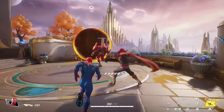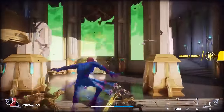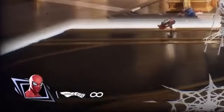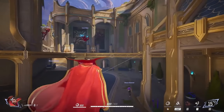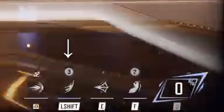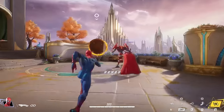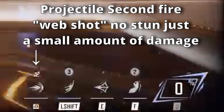Spider-Man is a DPS hero with 300 health and his primary attack is melee, so he has unlimited ammo. His shift ability lets him web swing across the map — a great mobility option with three rechargeable uses. His secondary fire is a web blast with five uses that recharge over time, likely dealing a small amount of damage rather than stunning.